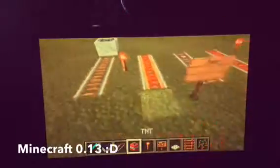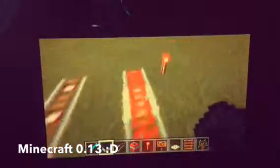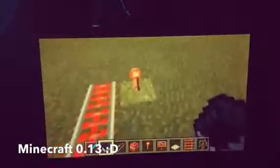With a powered rail and a redstone signal, it will automatically make the minecart go by itself, and it will keep going forever unless the redstone signal runs out or there are no more rails. This is a detector rail — if it senses a minecart on it, it will activate and make the cart move.